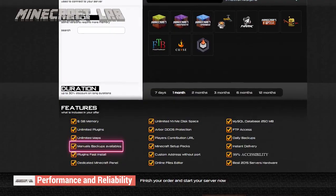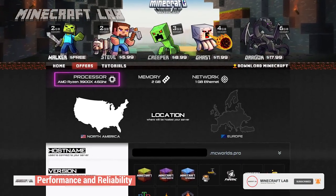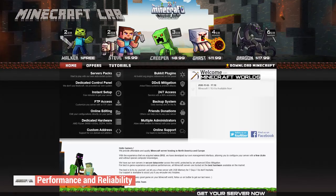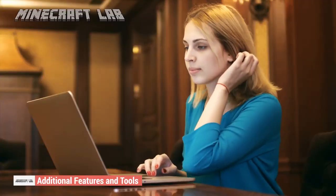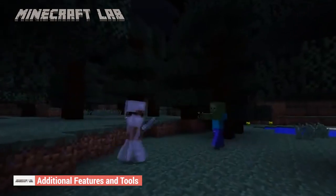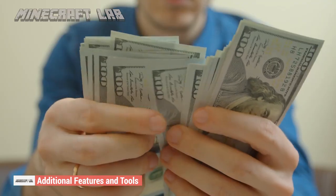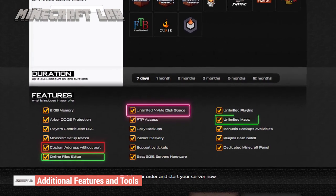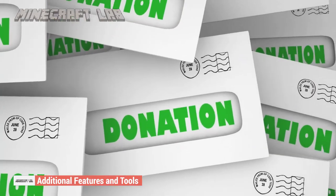There are also manual backup options if that's more up your alley. Minecraft Worlds also makes sure to tell us that their servers are hosted on pretty much the best hardware money can buy — that's the AMD Ryzen 3900X at 4.6GHz with 2GB of space. All plans come with complete FTP access as well, so if you'd like to mess around the back end of your server, Minecraft Worlds has got you. Perhaps the most important additional feature is a 7-day free 2GB server, which acts as an appetizer that helps you decide whether or not you'd like to stick with Minecraft Worlds. Other additional features include unlimited NVMe disk space, custom address without ports, online files editor, and unlimited maps. You can also allow other admins to interact with your server, and have your friends pay for your server through donations.